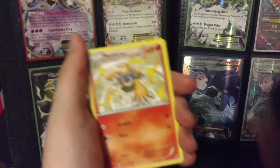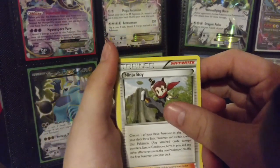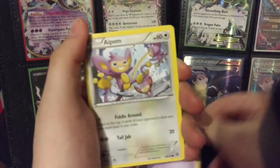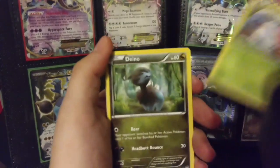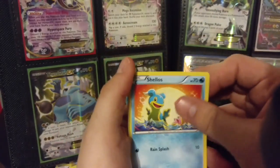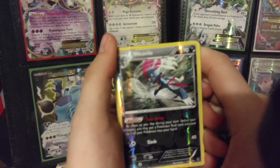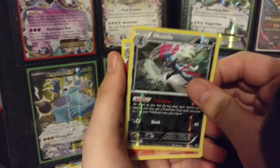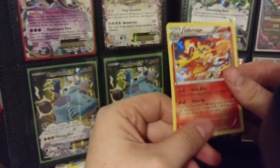Alright, got a Monferno, Ninja Boy, Klang, Drifloon, Aipom, Larvesta, Dino, another Shellos, a Weezing Reverse — I am already extremely happy because Weezing is one of my favorite Pokemon — and an Infernape Holo. Not bad.